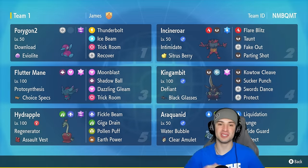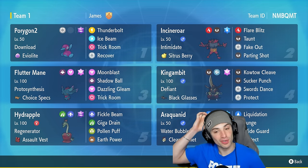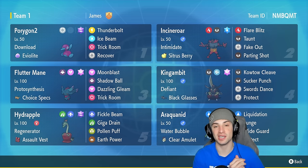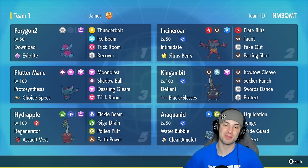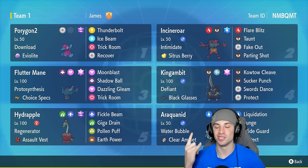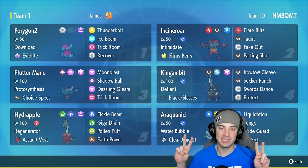There you go ladies and gentlemen — 3-0, perfect record rocking out with King Gambit and Hydrapple on the Trick Room team. Those two were the MVPs today picking up most of the KOs. We also had Porygon2 and Fluttermane to pop Trick Room, and Incineroar going crazy with Fake Outs, Taunt, and Taunting Amoongus — doing some big time damage. That's going to be it for today's video. If you enjoyed the content, smash that like button and click that subscribe button so you know when all my videos go live. You guys rock — catch you on the next one, peace out!